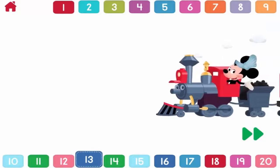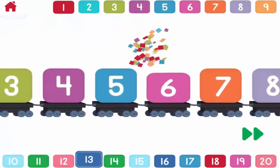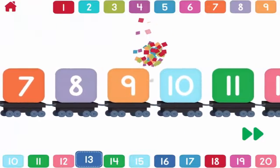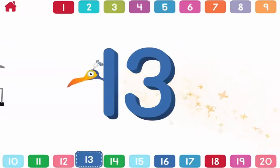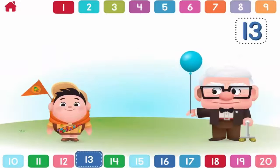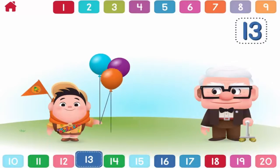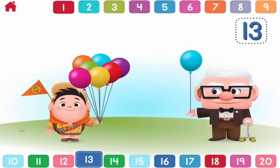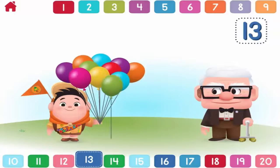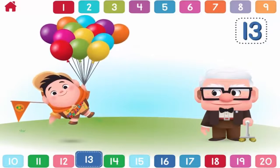Let's count to thirteen. One, two, three, four, five, six, seven, eight, nine, ten, eleven, twelve, thirteen. Thirteen. Can you help Carl give thirteen balloons to Russell? One, two, three, four, five, six, seven, eight, nine, ten, eleven, twelve, thirteen. Well done. Russell has thirteen balloons.